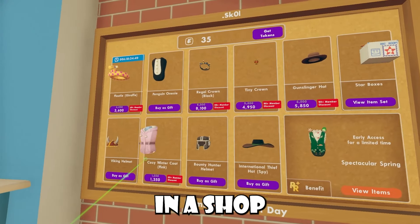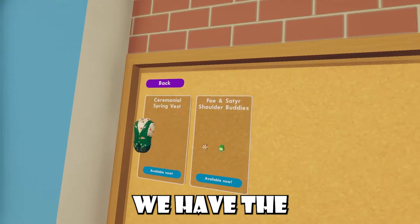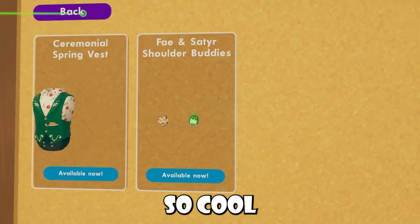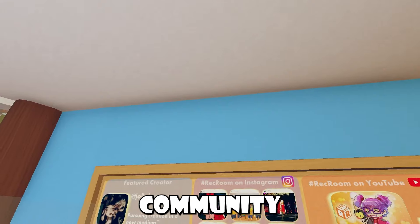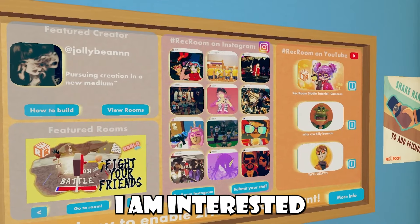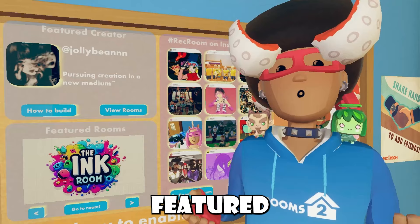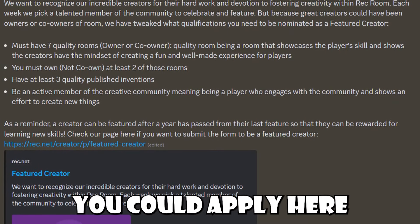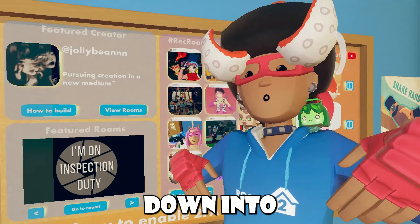We also received a new Rec Center shop with a bunch of items, and we had also gotten some new Rec Room Plus exclusive items. We have the Fae and Satir shoulder buddies now inside the shop — they are the normal shoulder buddies but a different color. So cool to see that. Inside the community board, we had also received a new featured creator, Jolly Bean, pursuing creation in a new medium. I am interested to see who we will start getting for our featured creators now that there's actually a forum and theme for featured creators. If you guys want to appear as a featured creator, you can apply assuming you meet all the criteria — I'll have the link down in the description.